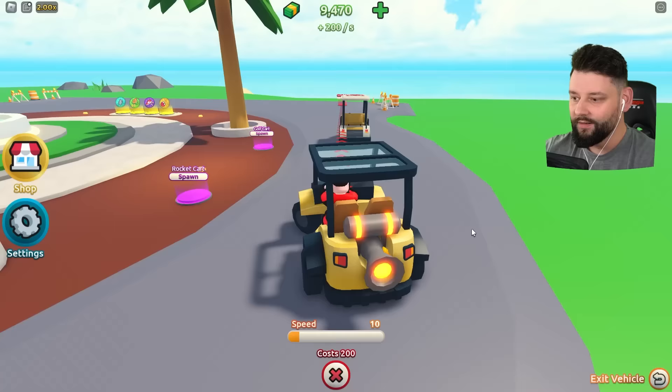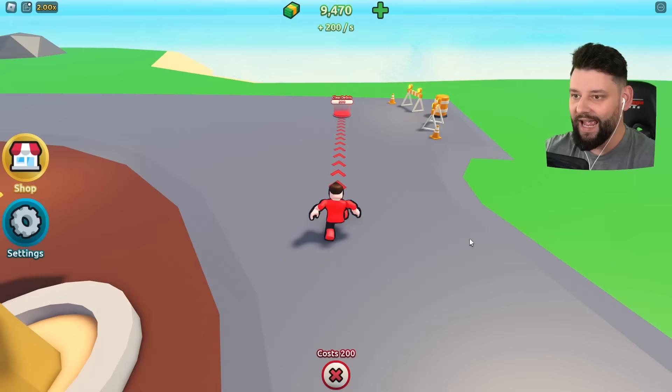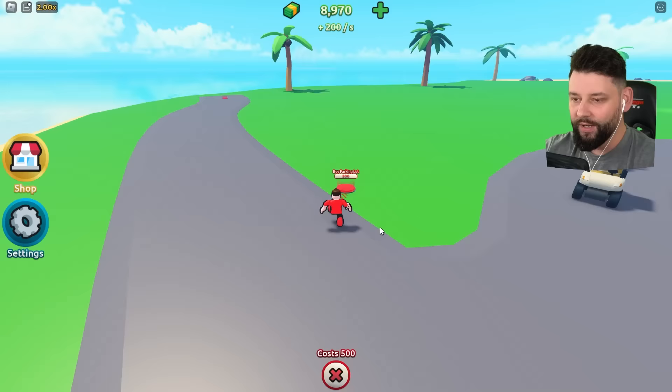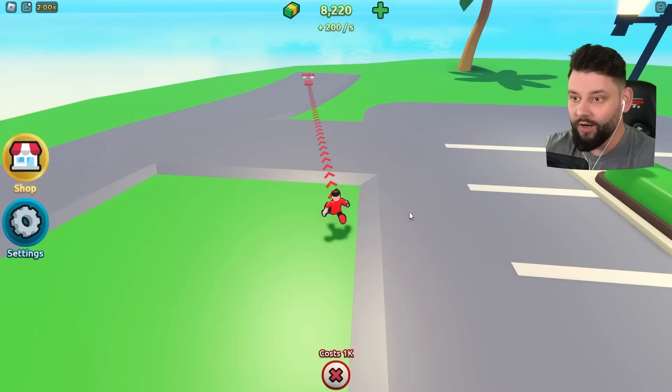We also have the rocket cart, which I'm kind of scared about. Let me sit down and drive. We're actually just rocketing around — look at the rocket! I don't want to get too much going on right now because I don't really have places to go. But we can clear the debris, build another road, and set up a little parking lot for guests to park their own vehicles while they stay at the resort.